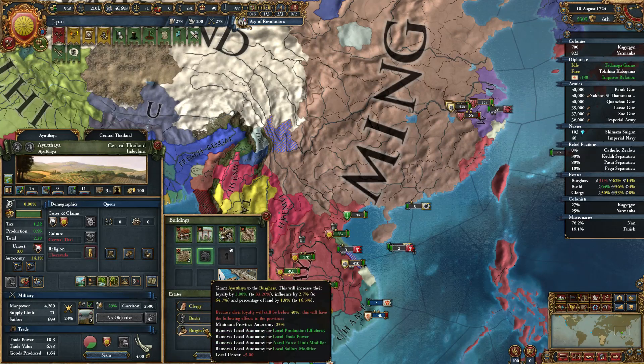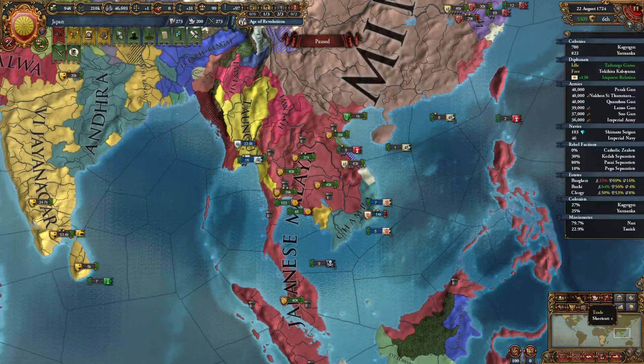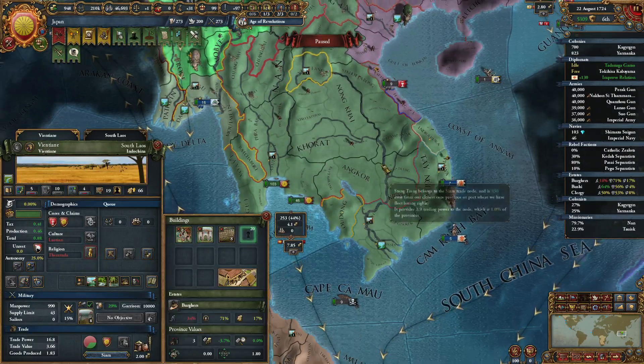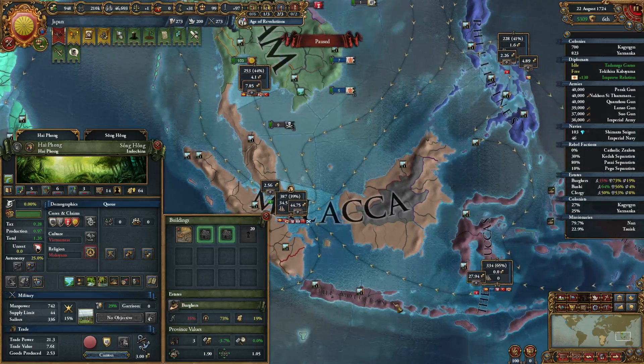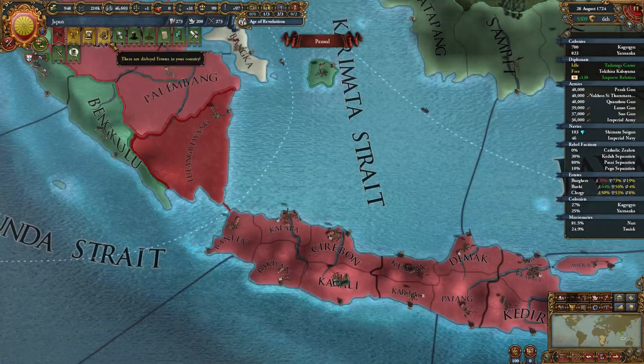I could give them this one — Center of Trade. And this one — Center of Trade. And this one — Center of Trade. And this one — Estuary, I think. That's all I'm going to give them right now. We don't want to give them way too much influence.